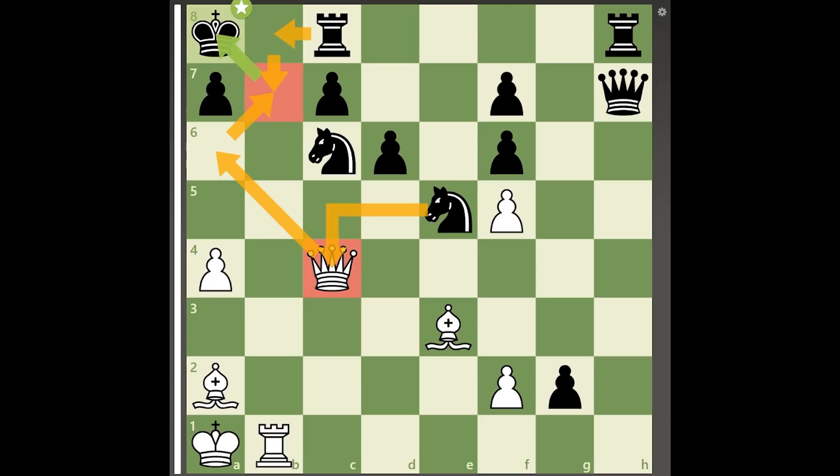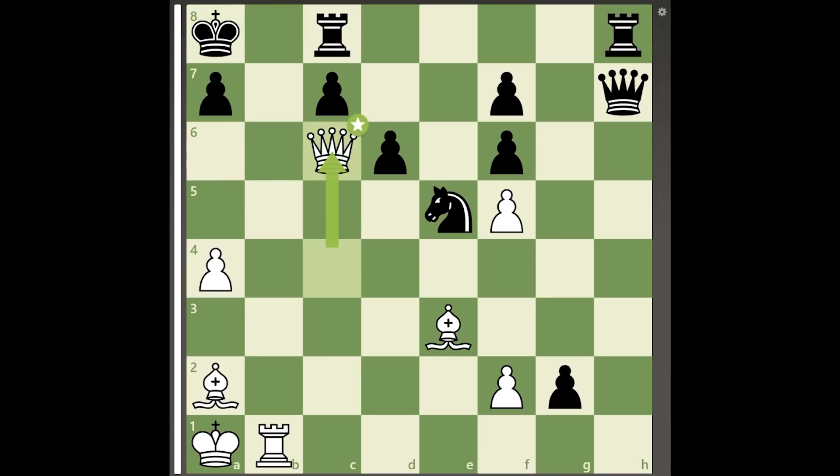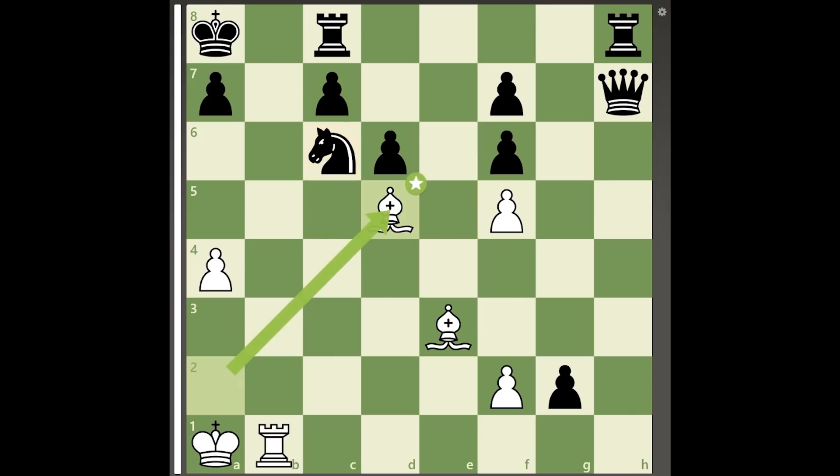But this is all an illusion, as white can play the amazing queen sacrifice queen takes c6 check, removing one of black's key defenders. After knight takes c6, white can continue with the move bishop to d5, and remarkably, black has no way to defend the c6 knight.